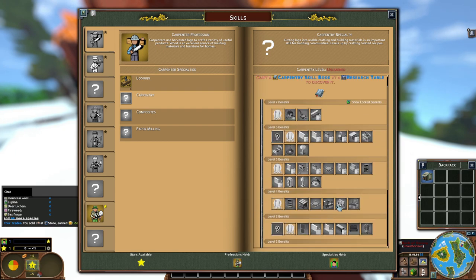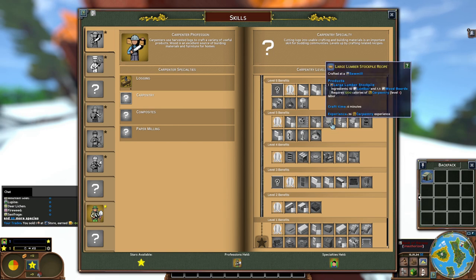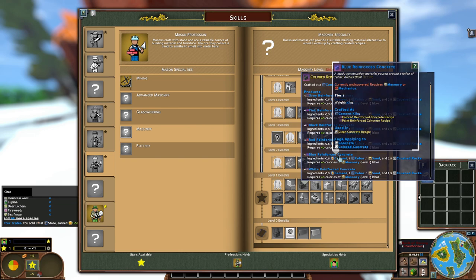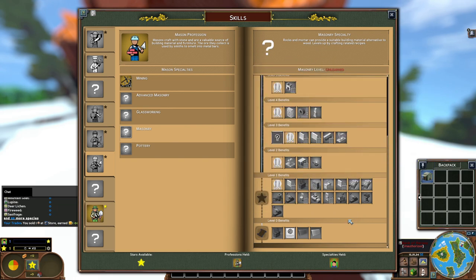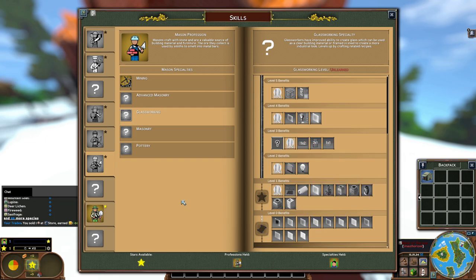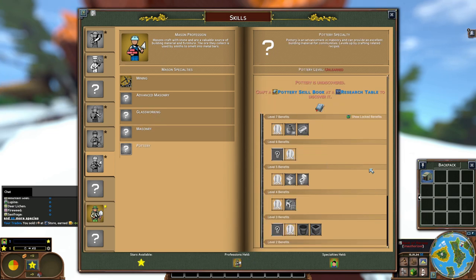Carpentry does furniture as well as lumber, and eventually composites if you take the next tier. But with masonry you can do reinforced concrete at level three, and lumbering which is also level three. My plan is to make reinforced concrete — we have a couple mods so you can actually dye them. You make it in a cement kiln, but you need a mechanic to make the cement kiln, and that's way down the line. My goal is tier one and then tier two — I want to get into glassworking, which glass is a tier two building material. Bricks are also tier two; I love doing bricks.